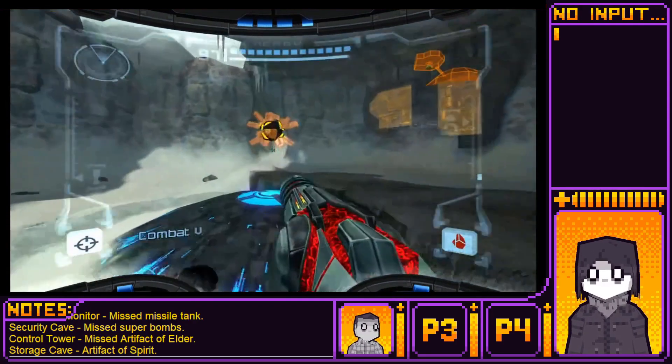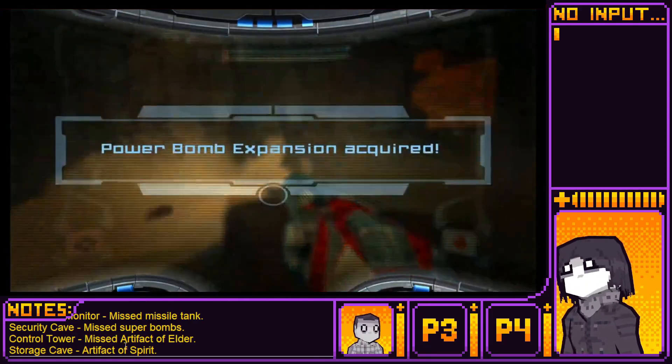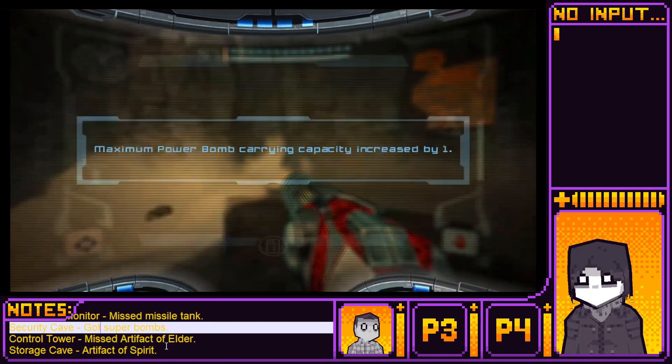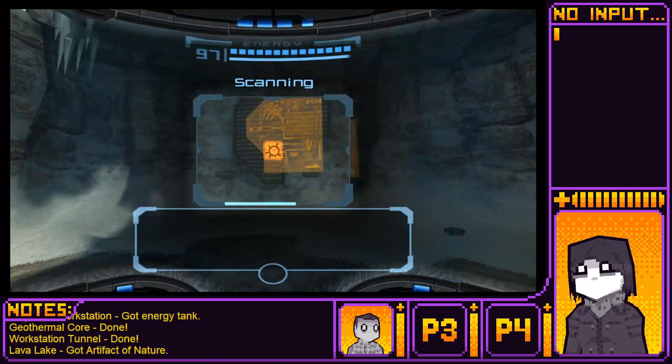Power bomb expansion. That's not actually what I want to get though, is it? I want the artifact. Alright, got super bombs. That's security cave done.